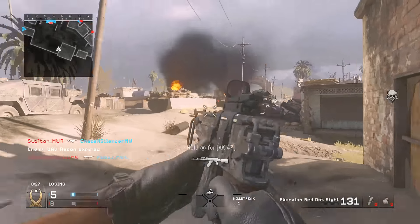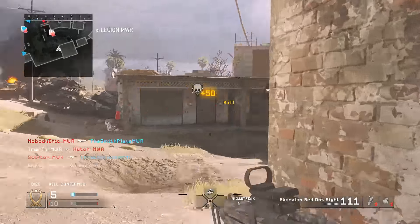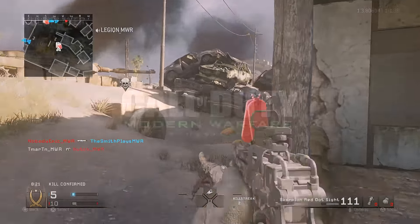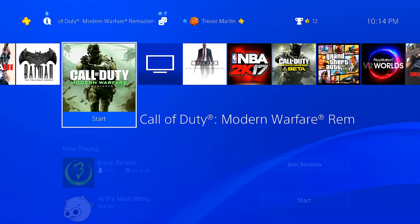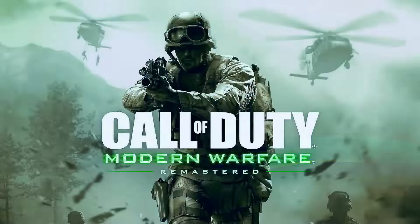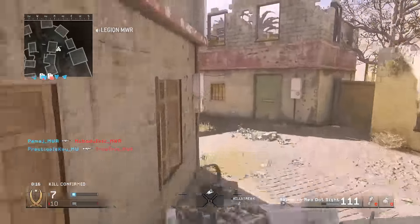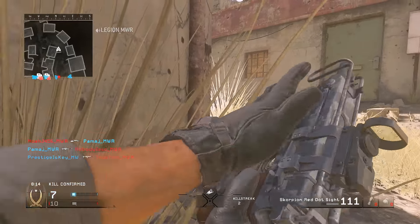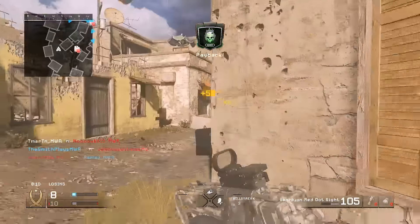The deal is, the only way for you to get into a lobby is by joining somebody else's game who is already online. If you just go straight to the menu, online is still going to be locked. But if you join somebody else's game, you're going to be able to get in. And it gets better — once you get into that game, it's almost like your account is verified. If you leave that game, you're still going to have access to multiplayer. You can just go straight to the main menu and you'll have access to it.